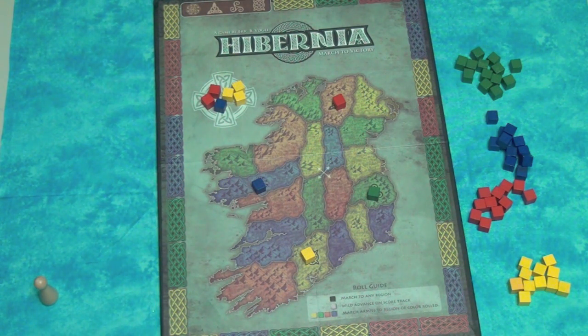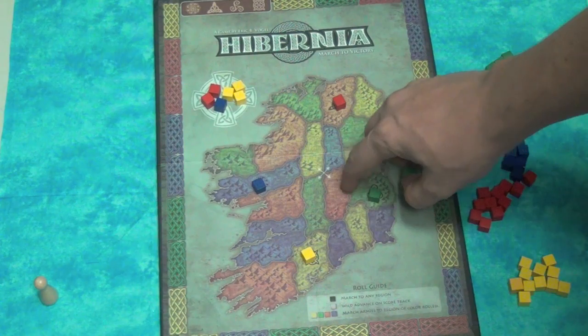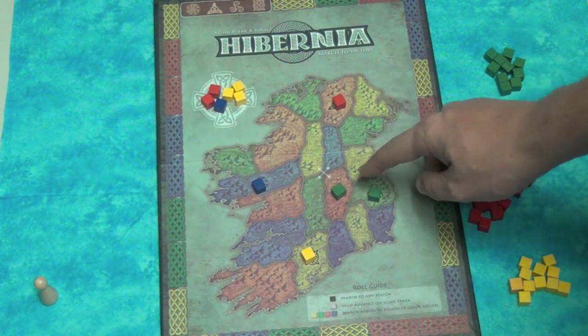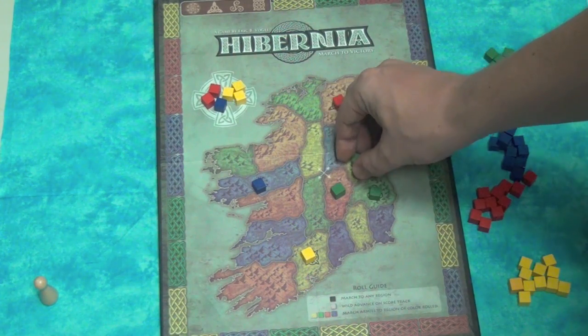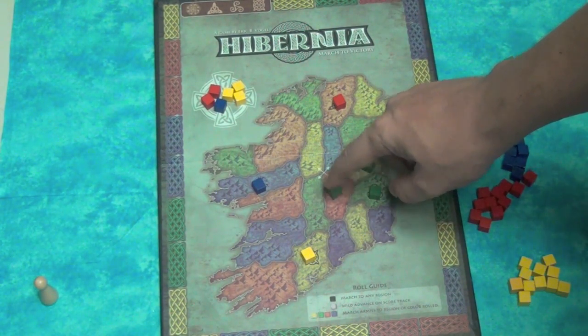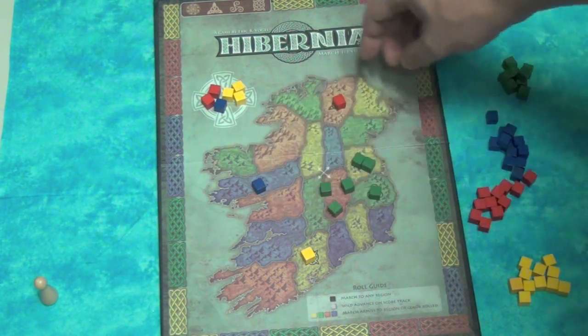Now when you attack a region, let's say I'm green and I'm attacking a red region. There's only one red region next to me, so I am coming from one region and I'll put one into it. But then let's say my next region I wanted to go after is yellow — I have two regions that are adjacent to it, so I'll put two markers in there. That's how you place pieces, depending on how many adjacent regions you have. You can also decide to reinforce a region; coming from yellow and green into red, I could add two there.